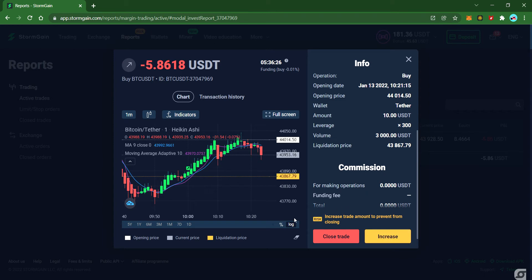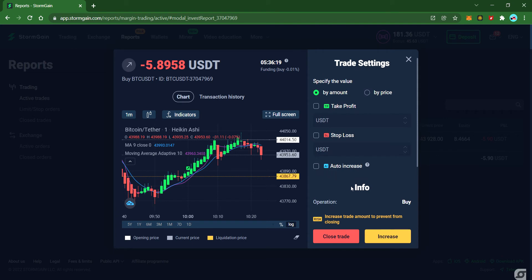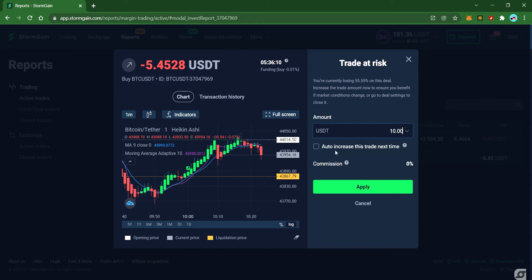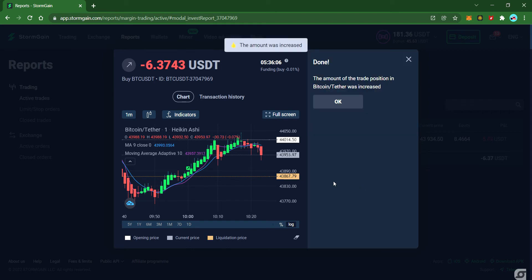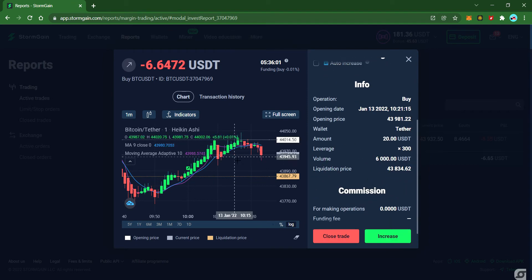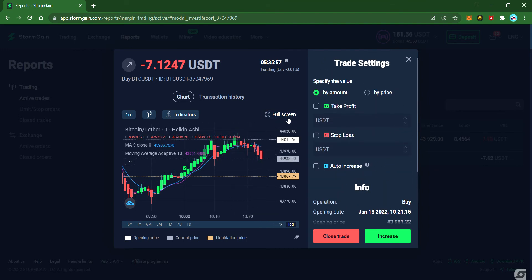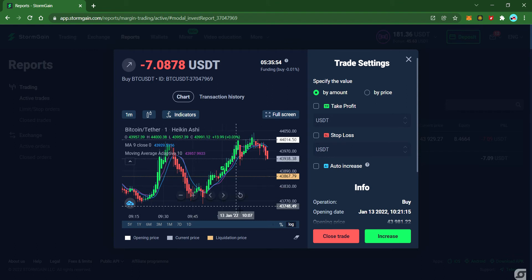Some people use auto-increase, which uses the maximum available funds to increase the position — I won't recommend that. Use it manually instead. I'll apply ten dollars more, so now I have a position of six thousand US dollars. It's going down a little bit again.